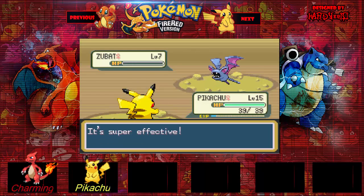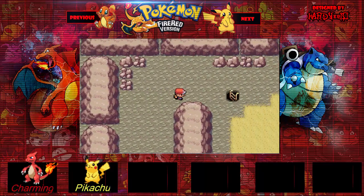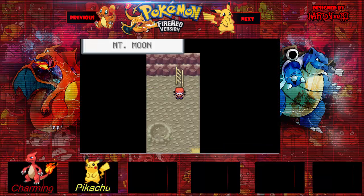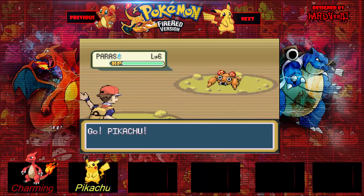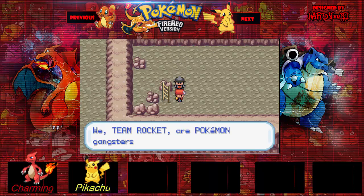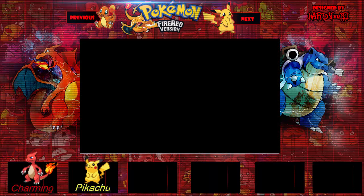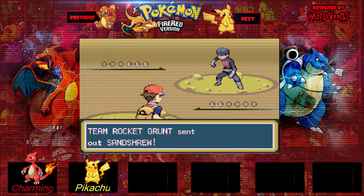Alright, if anybody's watching this video, you can recommend a Pokemon in the comments below — a Water-type. In fact, you can recommend any Pokemon you want. Let's go on in here. Oh, Team Rocket! We're gangsters, we strike fear with our strength. I'm not going to fast-forward this battle because it is kind of an important battle — it's your first Team Rocket battle.